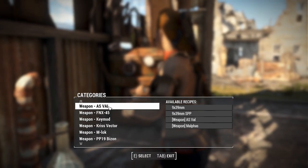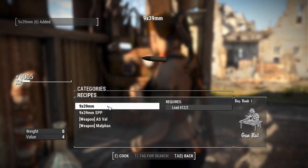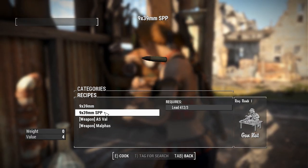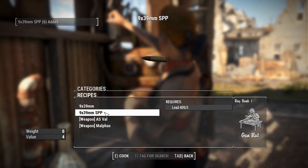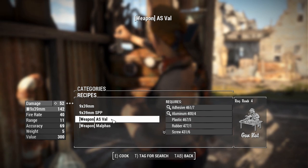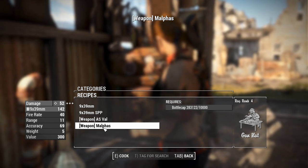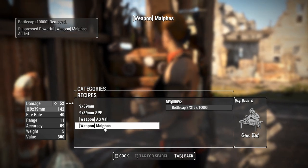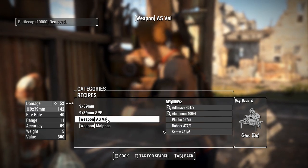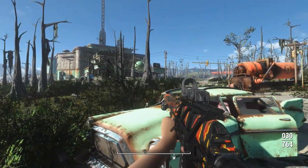Acquiring this weapon and its ammo types is really easy — just go to a chemistry workbench. You get 6 bullets for every 2 bits of lead, and you need a little bit more lead to make the SPP rounds. The AS Val you craft with actual materials, but Malpas costs 10,000 bottle caps. Going to craft some ammo now.